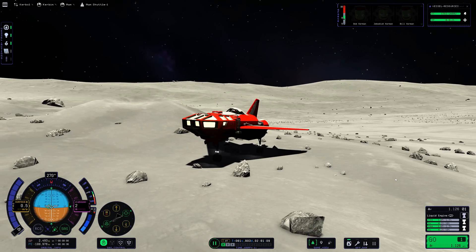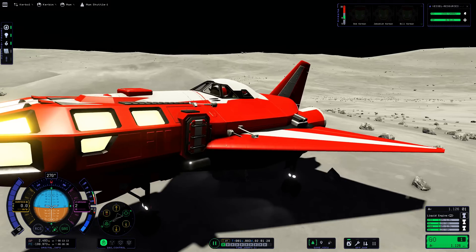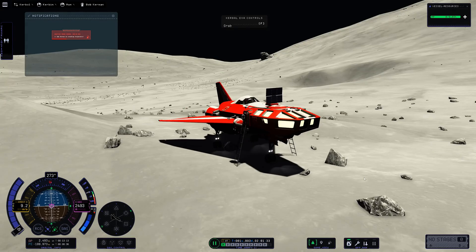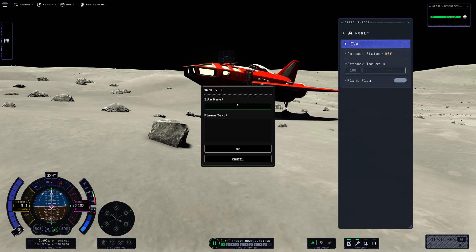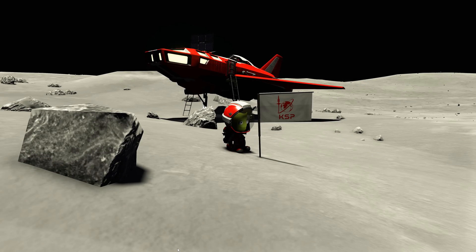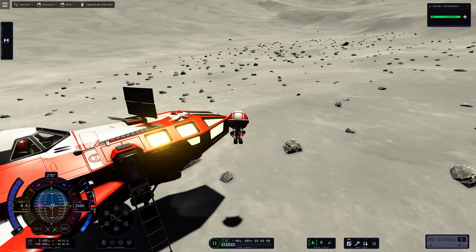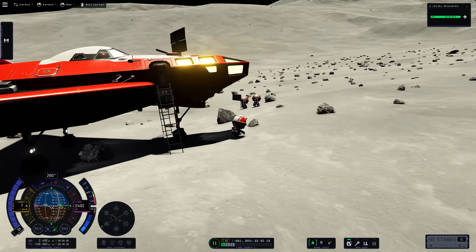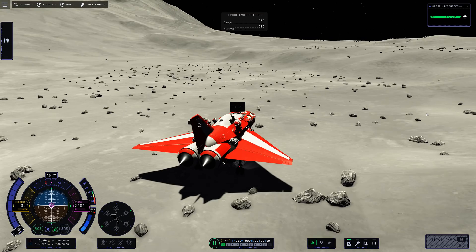I said I'd leave him on the MUN and go rescue him later, and that was three weeks ago and I completely forgot. So write in the comments below — what sort of vehicle should I use to rescue Bill Kerbal who's stranded on the MUN? I might not do it next week because I don't like having back-to-back videos of a similar sort of thing. Maybe two or three weeks later we could have another crack at it. Maybe I'll send a rover — one of my most popular videos is sending an ambulance to the MUN to rescue an injured Kerbal in KSP 1. If you've got any ideas, leave them in the comments.